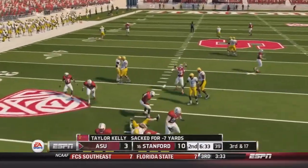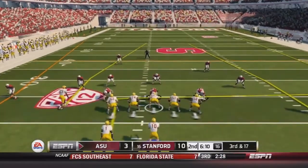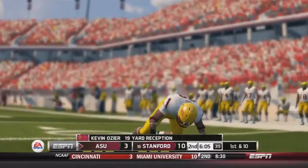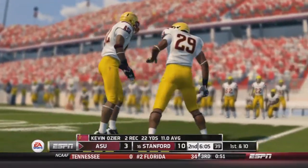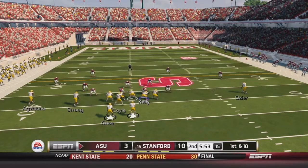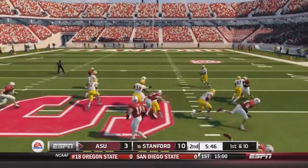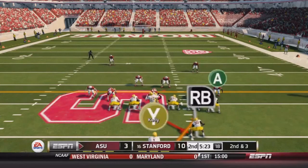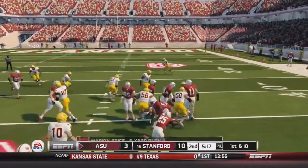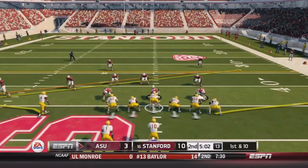ASU tries a play-action screen to Grice but the pressure is there — Kelly sacked, 3rd and 17. Kelly throws to the left side, caught by OCA for 19 yards, moving the chains and keeping the drive alive. Under 6 minutes to go in the half. We send Coyle in motion — handoff, Grice goes right and cuts back to the middle for a gain of 7. On 2nd and 3, another handoff, Grice up the middle — gets the first down and fights for extra yards, a gain of 5 to move the chains. Only 20 yards on 7 carries thus far.